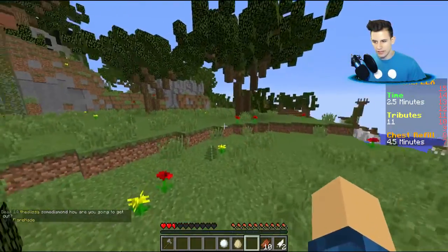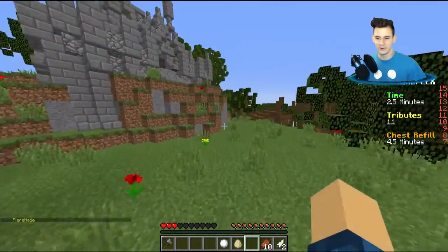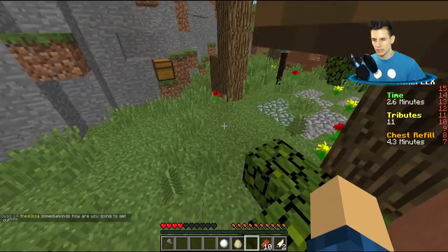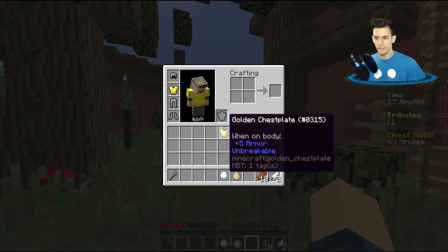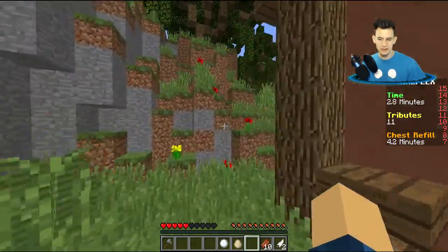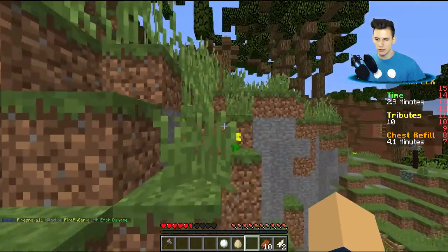I don't know what to do — okay, he stayed there. We had half a heart. We were lucky he fell down that hole because we would have died. Let's see if anybody got this chest here, hopefully we can heal up. We gotta stay on the down low. We got a helmet. Man, I need some enchantment bottles. Oh, there is an enchantment table — let's see if we can find any bottles of enchantment.